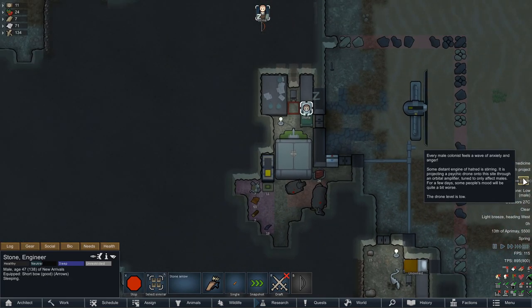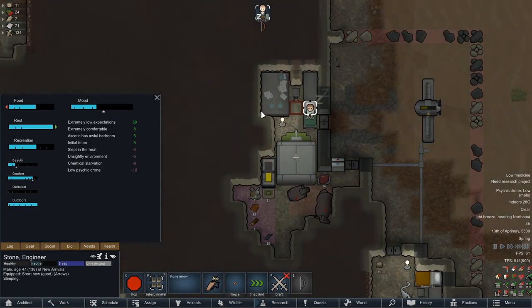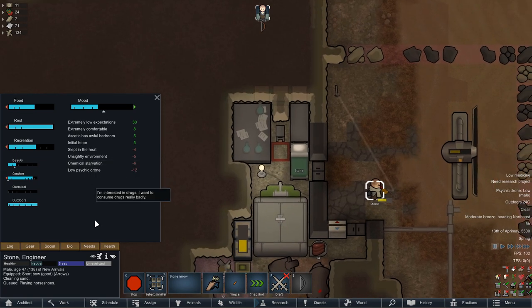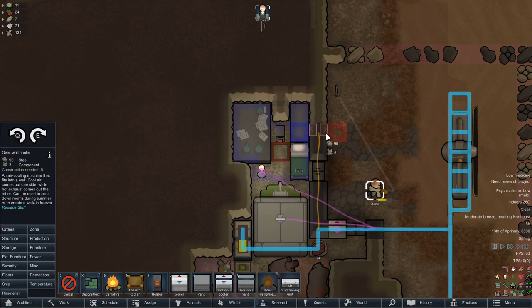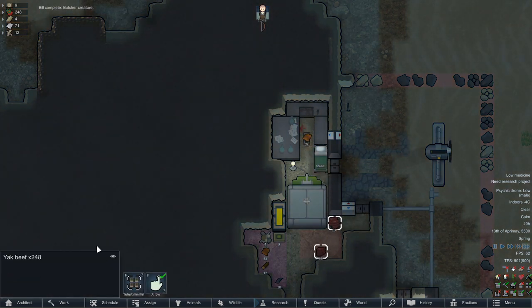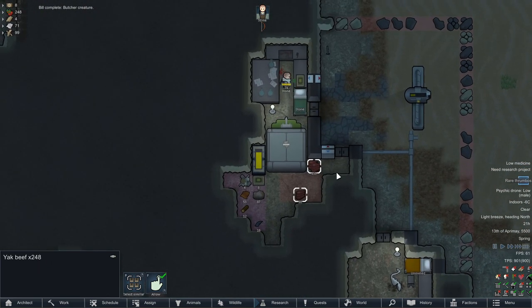Looks like Igor doesn't like our prison and he's sending a psychic drone. But we should be able to just sit through this just fine. Our only real issues are the chemical starvation, the not-so-pretty environment in our lab, and the fact that it's pretty hot in here, which we're going to remedy right now. I also got ourselves an actual witcher stable, and we can see that we have 248 units of yak meat remaining. That should be good for the time being.